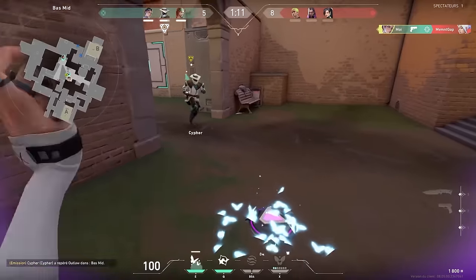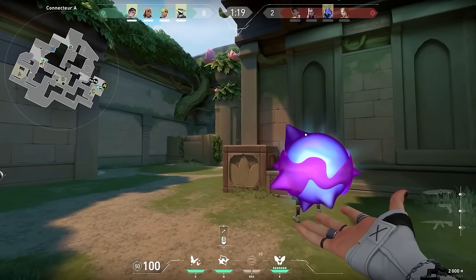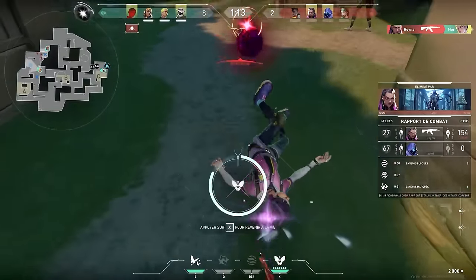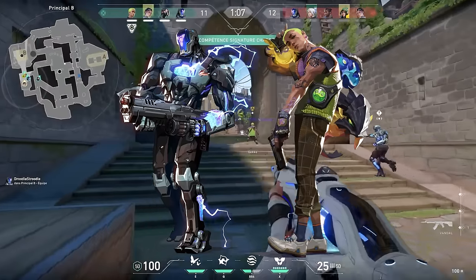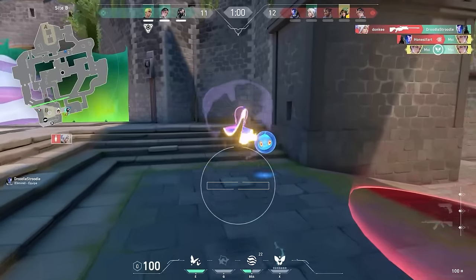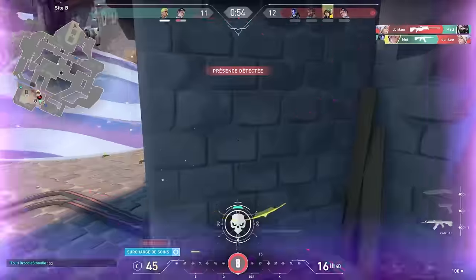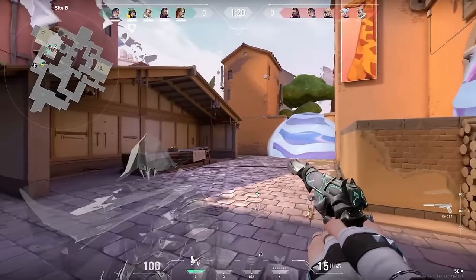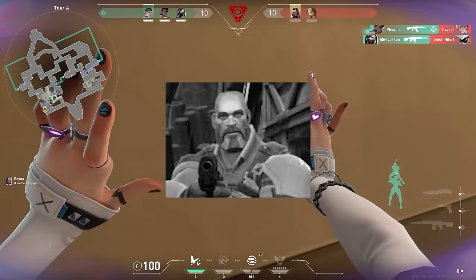As for agent pairings, this is where things could get really spicy. I've already mentioned the dual smokes comps feeling like the best way to utilize the agent, but it gets really interesting if you lean into Clove's duelist tendencies. The only thing Clove is really missing from fully being a duelist is a flash ability, so pairing them with initiators like KO and Gecko — you could simply flash Clove in first and let them pop off. Any sort of damaging utility is also really good with Clove thanks to the powerful decay from Metal, so expect some nasty shock dart, molly, or raze grenade combos. I could absolutely see Clove replacing Omen on several maps, and Brimstone's spot on Bind has never been more in question.